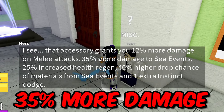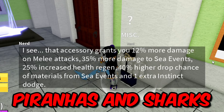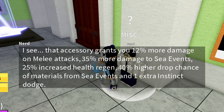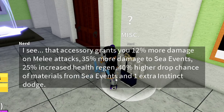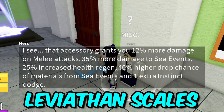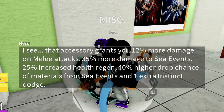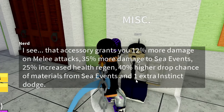But look at this - 35% more damage to Sea Events, so like the Leviathan, Sea Beasts, Piranhas, and Sharks - everything. 25% increased health regen, so you're gonna be getting a lot of health regen as well. And 40% higher drop chance of materials from Sea Events - so like Fool's Gold, Leviathan Scales, and also the Fist of Darkness from Sea Beasts. So you can basically just get your Dark Fragment back.